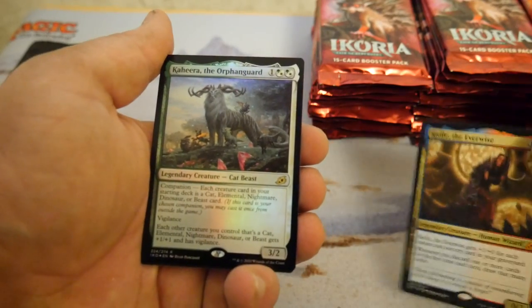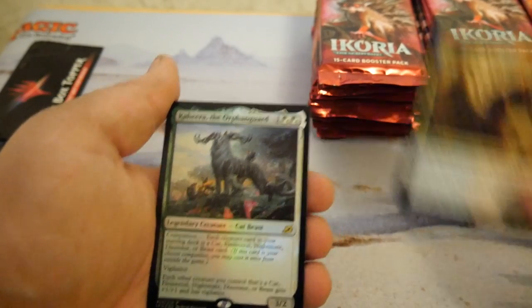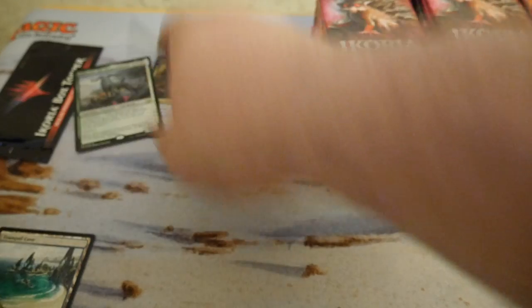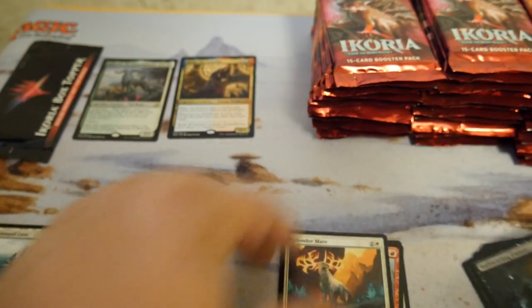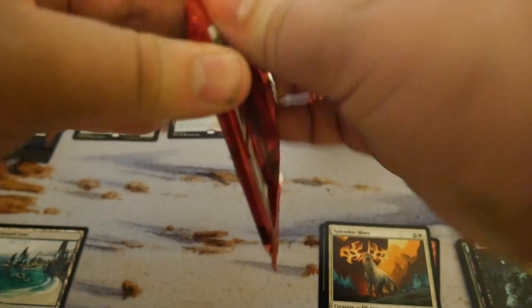And our foil rare is a companion — Curia the Orphan Guard. Interesting. We'll put foils up there. All right, we'll try to keep this moving along.